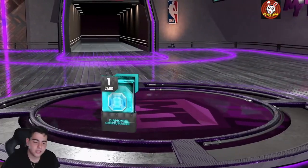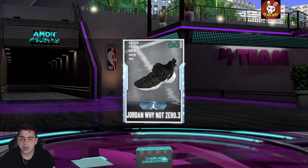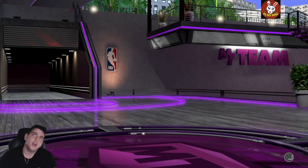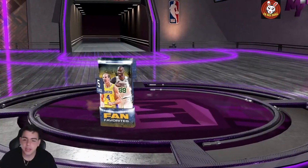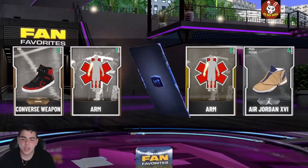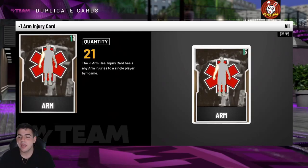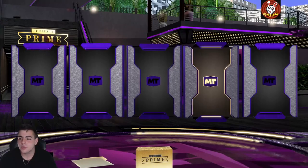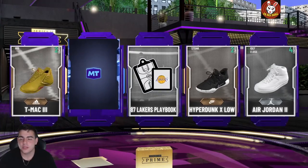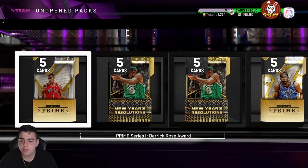Let's pop this diamond consumable - come on, diamond shoe. We got a three-point shoe but it's one of the worst defensive shoes. Fan favorites pack next - another sapphire, we're getting bullied. We need to pull an opal. By the way, Wiseman is one of the best centers in the game right now, and LaMelo Ball is insane - I really recommend you guys pick him up.